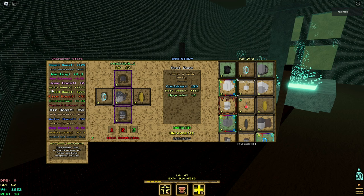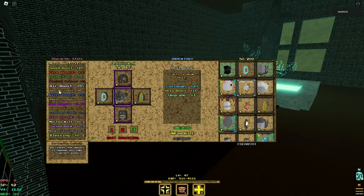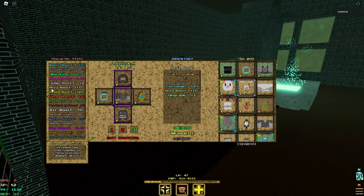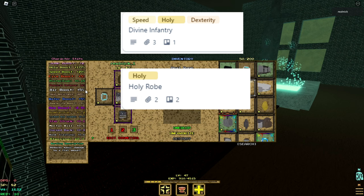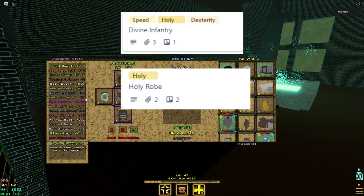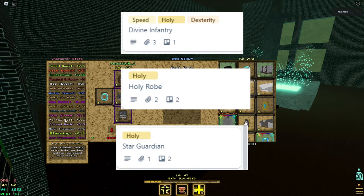These are the stats on the build. As you can see, I have a lot of holy boost. At max, my holy boost will probably be like 189%. For my infusions, I used one piece of divine infantry, and a holy robe just so I could get those buffs sometimes — it doesn't really have a proc, so I might change it. And I also did one piece of star guardian, as you should on every healer build.